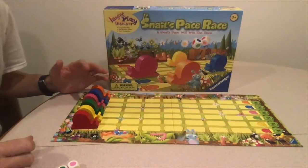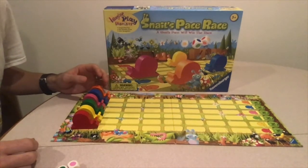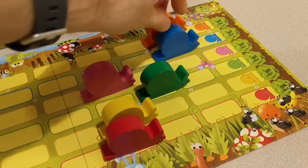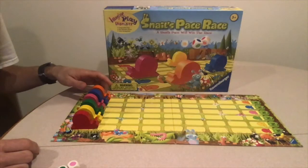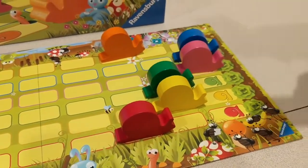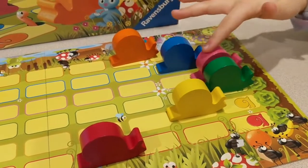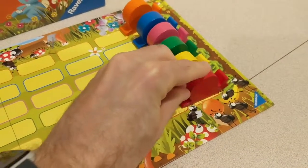The maker of the game offers variations and encourages changing the game to make it different and more exciting. We have played where each player selects just one snail and the first one to cross the finish line is the winner. Depending on the number of players, each player may even have two snails, with the first two snails crossing the finish line declared the winner. We have also played where the winner is the first person to get both of their snails across the finish line, and where the last snail to cross the finish line is the winner.